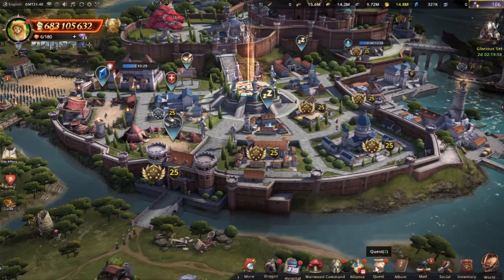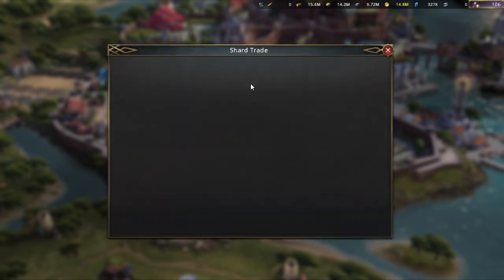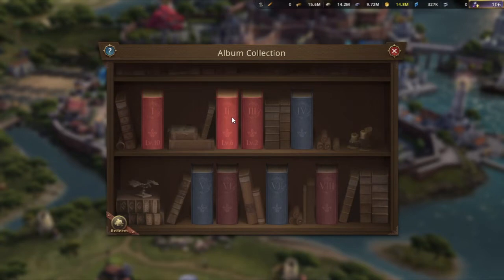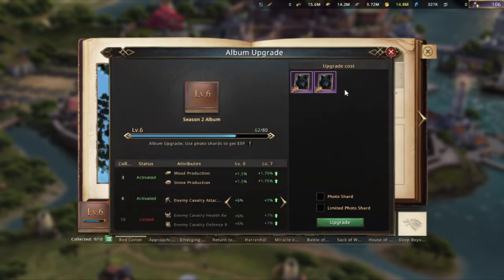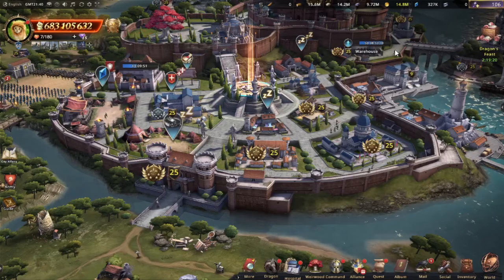There are also slight changes to album collection — they've increased the trading time to 8 hours and added a redeem button so you can check if your shard trades are still going. They've also adjusted the experience system; I'm not entirely sure if they've lowered the required amount, but it might have been lowered slightly — I can't say for sure.